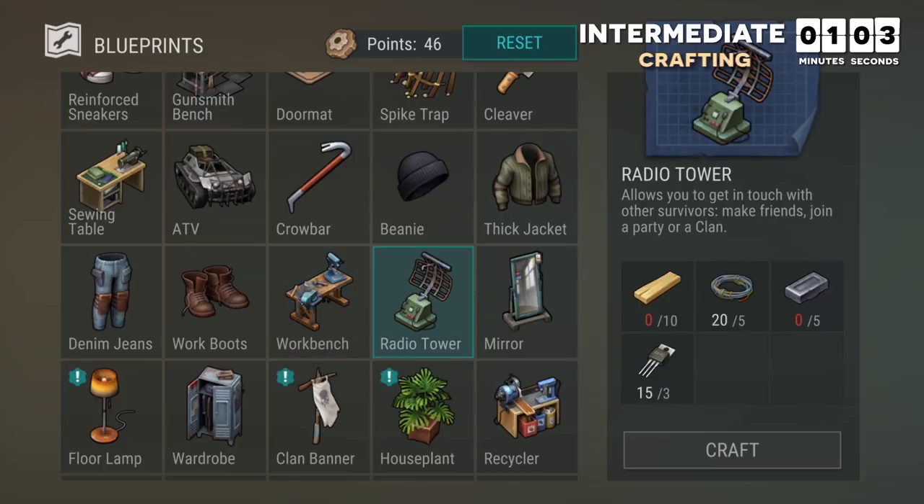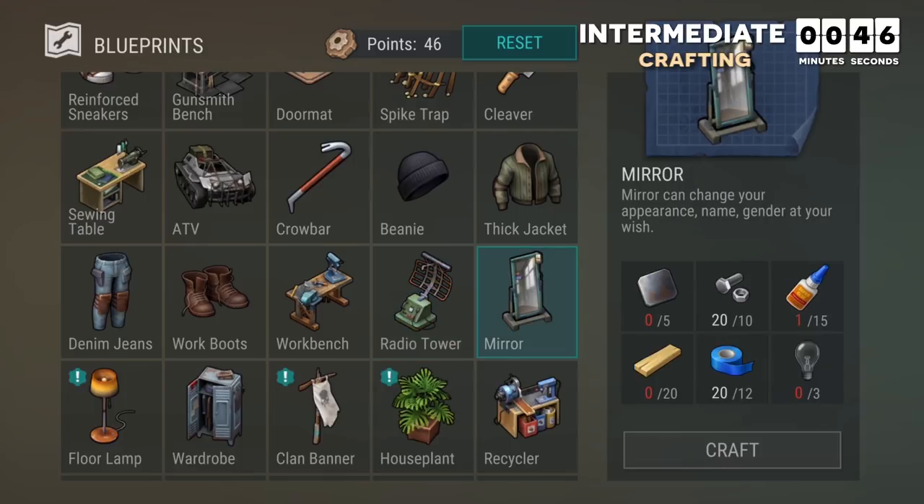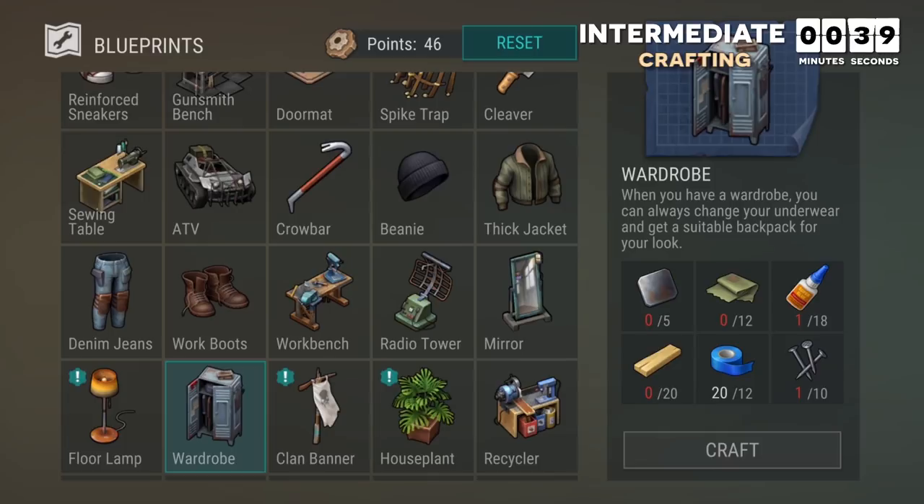The workbench allows you to flatten metal into plates and turn iron plates into nails — important for intermediate play but not as urgent as the sewing table. Building and leveling your radio tower allows you to form a clan with friends who've also built their radio tower, though for now you can only chat until you both unlock Sector 7. The mirror allows you to change your appearance and gender for 25 coins, and your name for free every 30 days. The wardrobe manages your underwear and backpack skins.